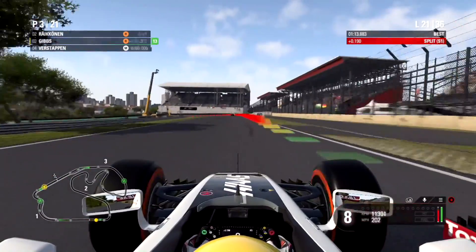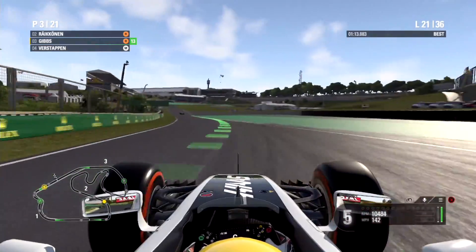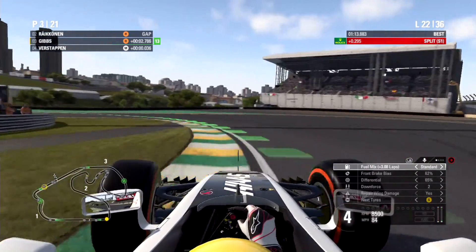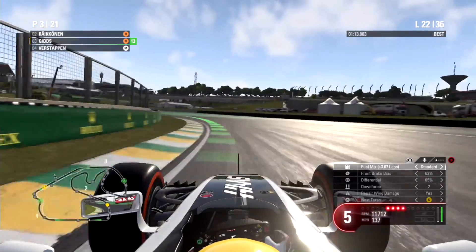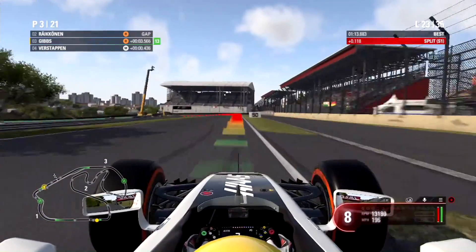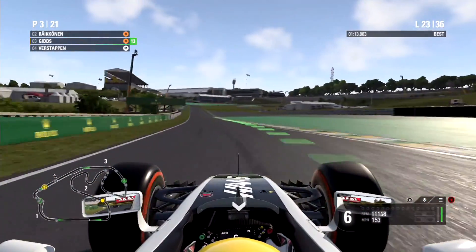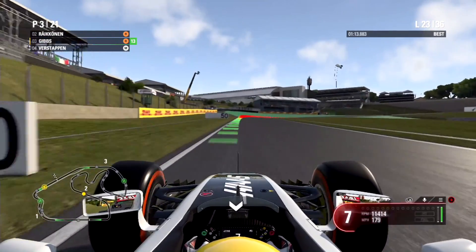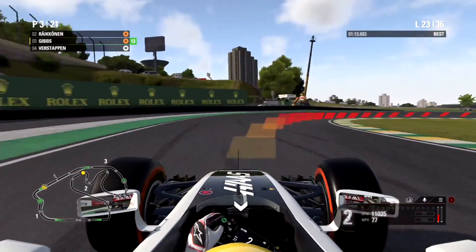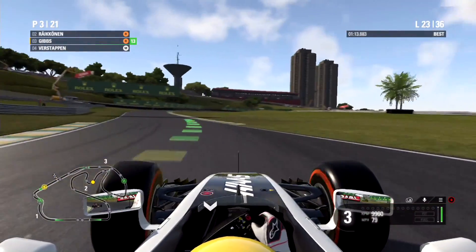At the start of lap 21, we've got Verstappen going round our outside — it'd be amazing if he completed the move, but he thinks better of it, otherwise there might have been a nasty collision. Listen to this team radio: the engineer thinks we've got a problem with the car, mechanically or something, because the sensors show something faulty — but he says nothing to panic about, just keep doing what you're doing. So we've got that to contend with as well as conserving our tyres till the end.